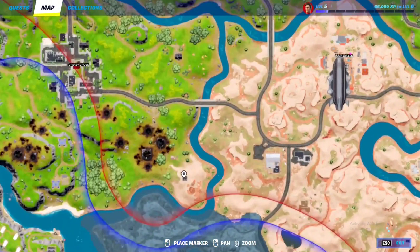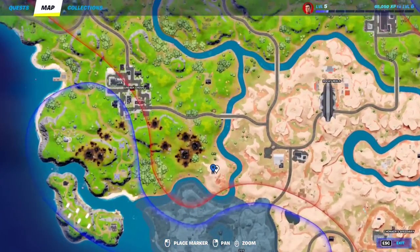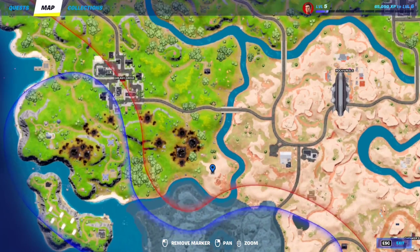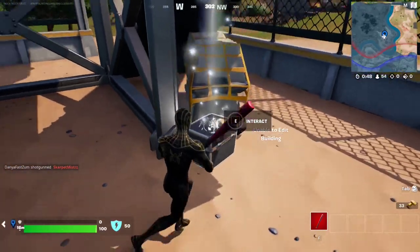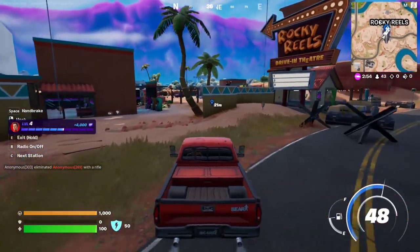Location number two for the envelope is all the way over here — there's a little tower right behind this house. Just make your way over there and you'll find the second envelope. Here it is, as you can see — just interact with it. That's two out of three.